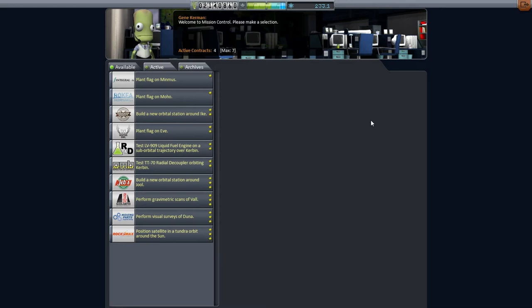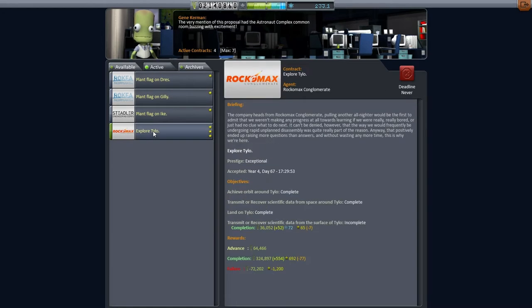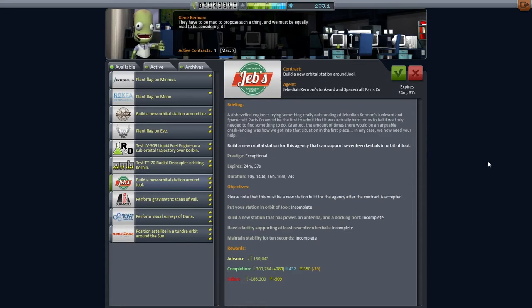Hello everyone and welcome back to my hard time series in Kerbal Space Program 0.90 beta. In this episode I originally intended to take the Derrick shuttle up to the station, but then I decided to take a peek at Mission Control to see what contracts we've got. We've got a few Planet Flags and Explorer Tylo, but what really caught my eye was this build a new orbital station around Joule.